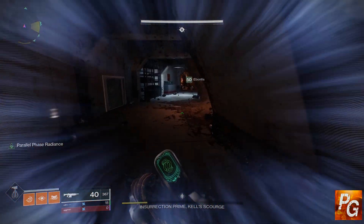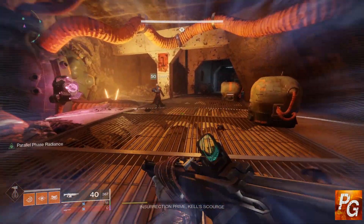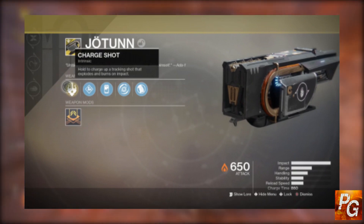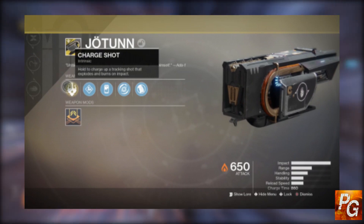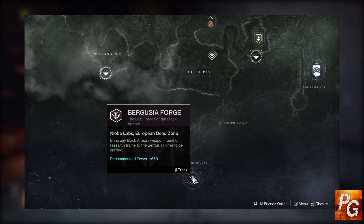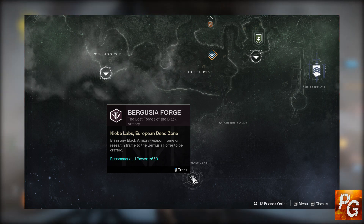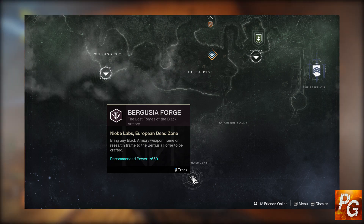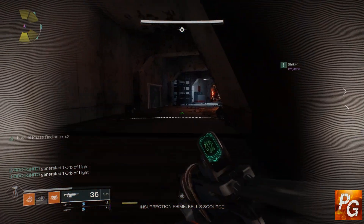The fifth and final Black Armory exotic is the exotic fusion rifle known as Jotunn. Regardless of how you pronounce it, this thing is pretty fun and pretty unique. It's a fusion rifle that kind of feels like a grenade launcher but also tracks enemies really well, and from what I've seen it's a pain to deal with in the Crucible. The only way to obtain Jotunn is by completing the new Bergusia forge. If you have a powerful frame you have a higher chance of obtaining it; without one it will still drop but the chances drop significantly, similar to Le Monarch.